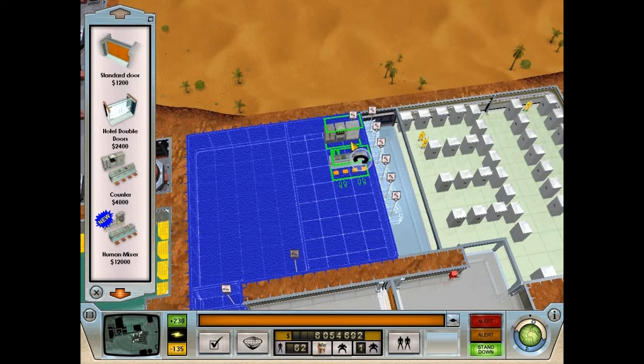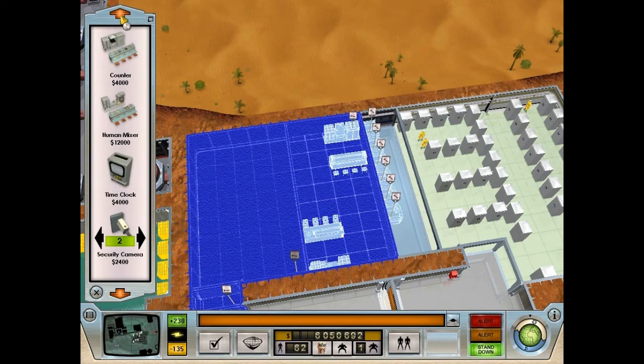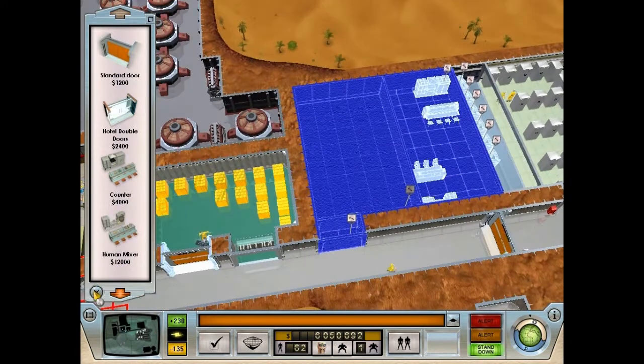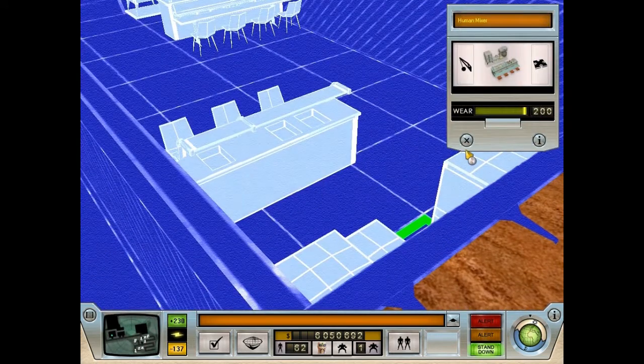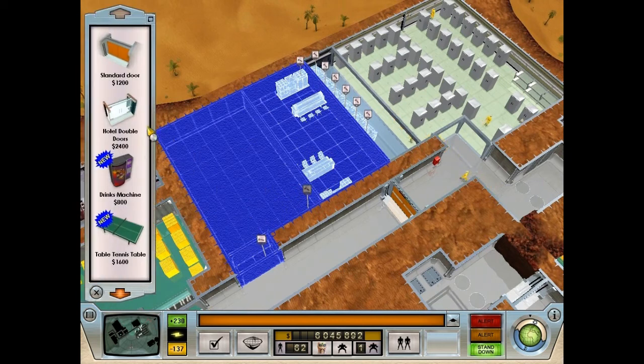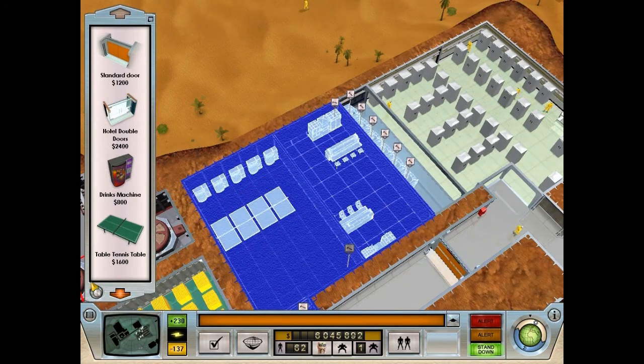Mess hall — let's place a counter here, and then the bigger one here. I have installed the 1.02 patch, and now some things have had their name changed. Like this one — now it's called Human Mixer. Did I place it? This is Human Mixer I placed. Three guesses what it does. To say it shortly, it's a normal counter but with a bigger mixer — and we can also interrogate people with it.